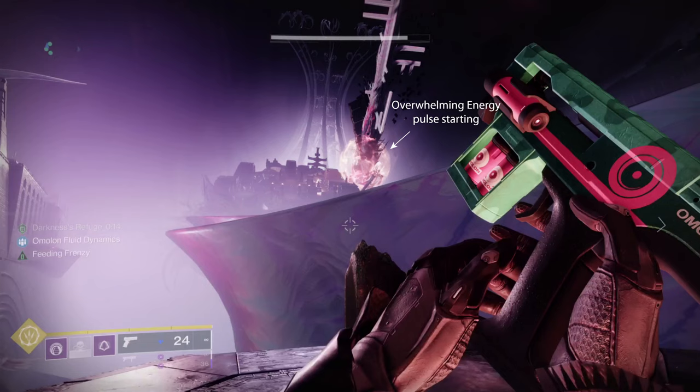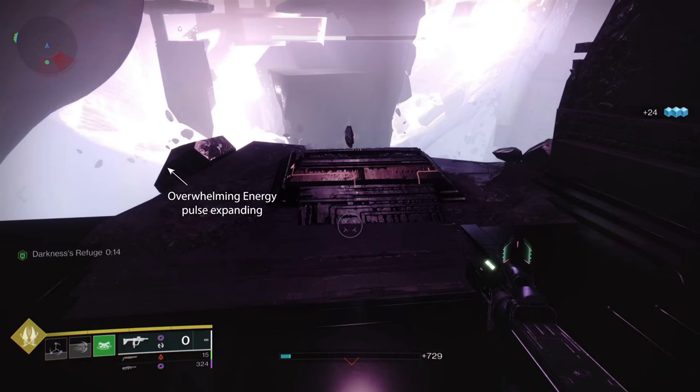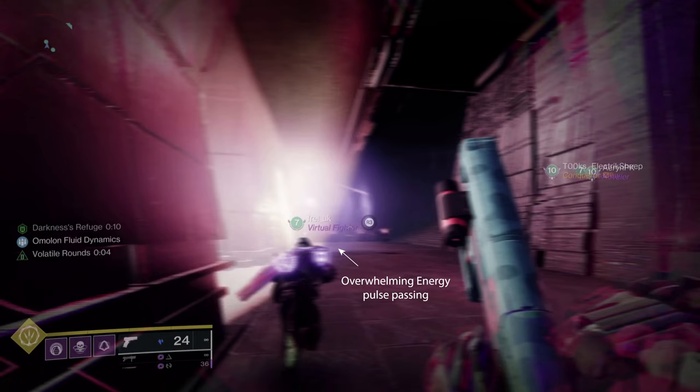The Darkness Refuge buff is the only way of surviving the overwhelming energy pulse, which will trigger roughly every 45 seconds or so. As a team, you'll need to make your way across the section using catapults to traverse large voids and alternating collecting Field of Light from buffed light seeds and creating Darkness Refuges. There's an audio warning that this is about to happen — you'll hear heavy heartbeat sounds before an alarm that rises in pitch as it gets closer. You'll have about 5 seconds from hearing the heartbeats to getting to a refuge if you don't have the buff or if your buff timer is about to run out.